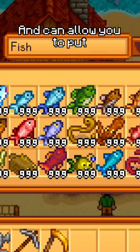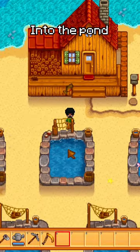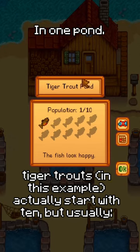Fish ponds can allow you to put all fish caught with a fishing rod or crab pot — with the exception of legendary fish — into the pond, for a maximum of 10 fish in one pond.